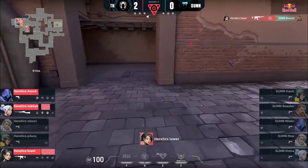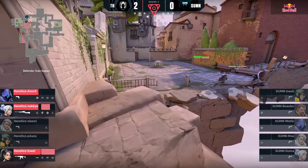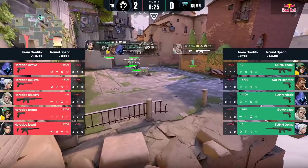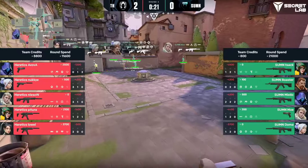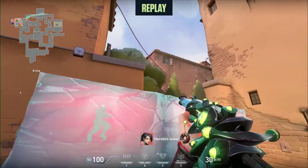Lowell's going to get it, but a good start. I like that from Summon FC — the concept of gamble stacking a site that we know Heretics do favour. It plays into that theory. Summon obviously have done their homework coming to this event. They've done a lot of prep, and talking about the anti-stratting factors, it's already showing early on here.